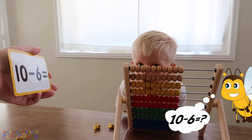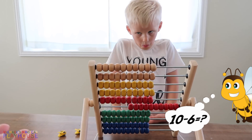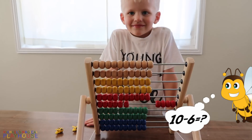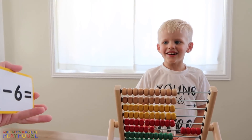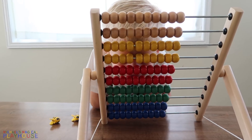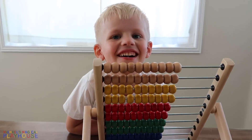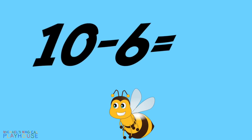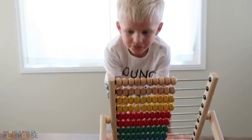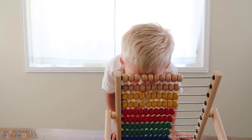Ten minus six. And then minus six. How many do you have left? Four. So what's ten minus six? Four. Michael, what do you think is more fun — do you like doing the bee game or the abacus? Which one's your favorite? You like the abacus a lot? Yes.